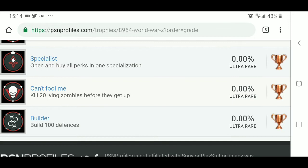Can't Fool Me — kill 20 lying zombies before they get up. So I'm assuming the zombies fall down or they're laying down trying to trick us. That looks like one we'll be able to get right away. And then we've got the Specialist trophy — open and buy all perks in one specialization. So we're going to have a lot of perks for these characters as we get into the game.